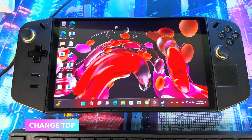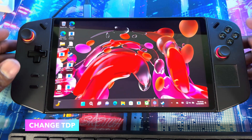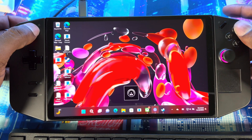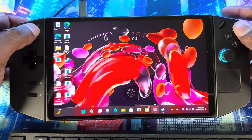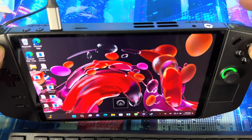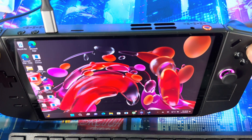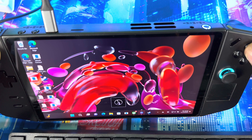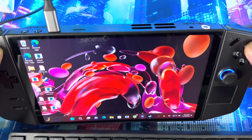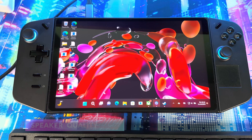If you're in a game and want to quickly change the TDP, all you have to do is hold the Space button and Y and it's going to switch between each mode. You can see it cycling below — from Auto to Performance to Silent — and you can also see the button colors changing at the top. That's a quick way to change the TDP on the fly.